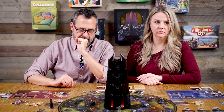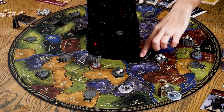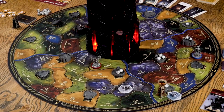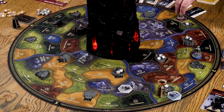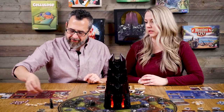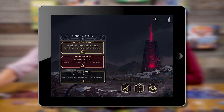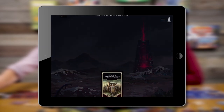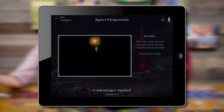I decide to tackle the dungeon. I take five warriors, spend one spirit to move twice my normal distance to reach the village on the way, reinforce and spend a spirit for twelve more warriors — meat shields incoming. Then I move the rest of the way to Egan's End and enter the dungeon. Clicking the dungeon button in the app brings up a map of the dungeon; the first room has a torch symbol showing which direction to go.